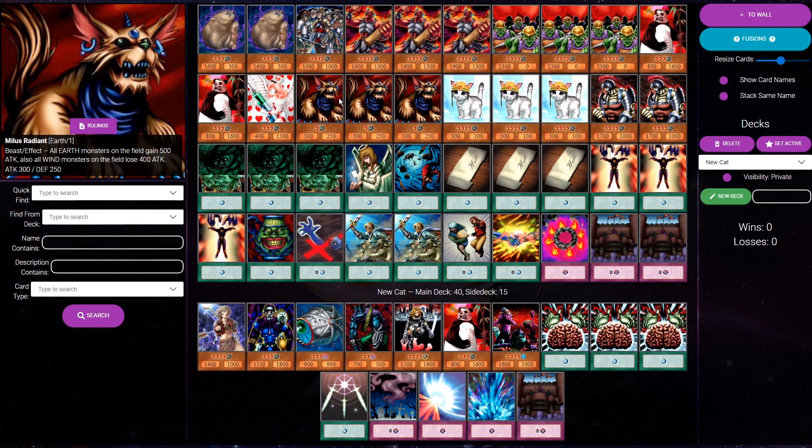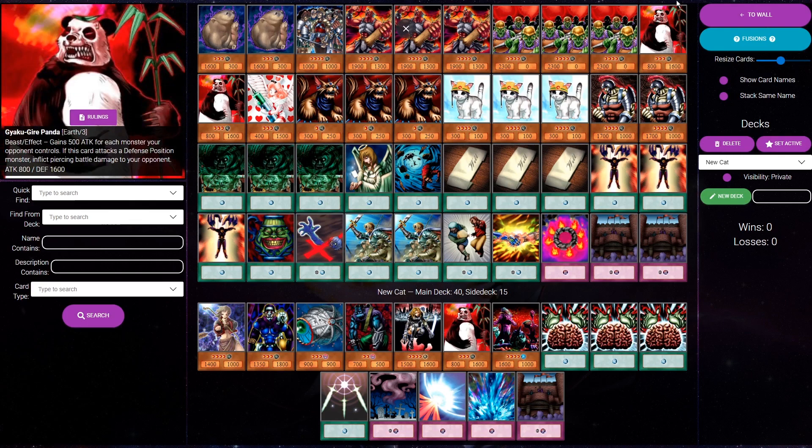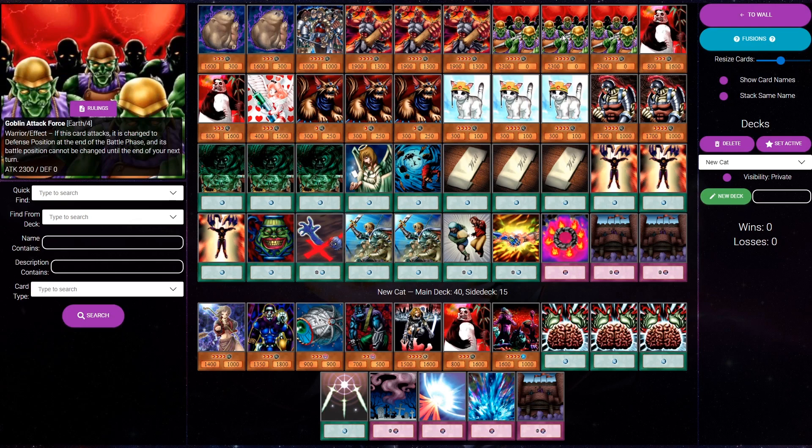One thing I want to point out - something you might have been expecting even less - is we've got three Goblin Attack Force in play. Why are we doing that? 2,300 attack is a lot. That's pretty much enough to beat over any of the commonly played monsters in Goat Format. Even Chaos Sorcerer - if the Sorcerer is in defense, you can just kill it straight up. If it's in attack mode, you can attack into it and trade, which isn't too bad. And if your opponent just doesn't have a monster in play, maybe you use Mind Control on their monster to clear it out of the way, then just summon a Goblin Attack Force and hit them for 2,300.